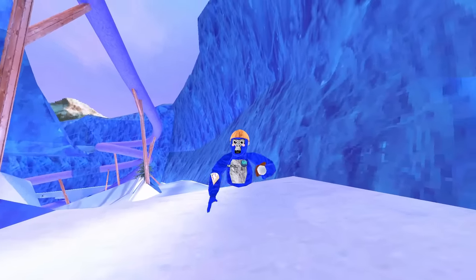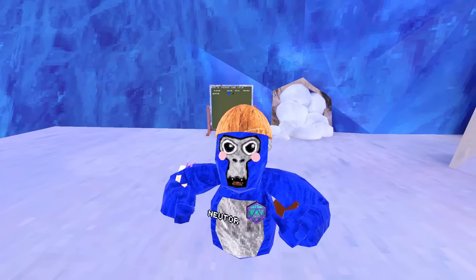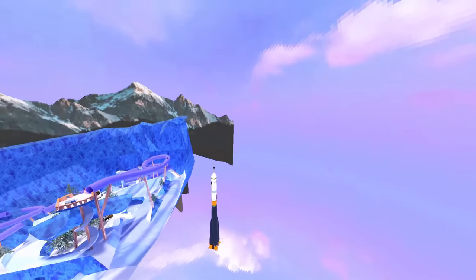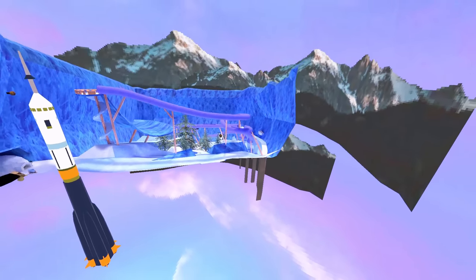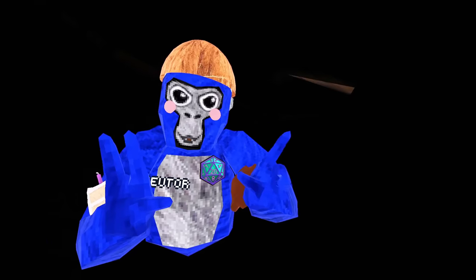I'm going to grab my bark mod menu, turn on fly and no collide, and try to get through this mountain and see what's behind it. The only downside to using mods is I won't be able to see what's actually behind it — I'll just be able to see permanent objects. Permanent objects are objects that stay in the map even after loading out. One example is the rocket ship, which is always loaded in. And one thing that strikes me as weird is that even after blocking the tunnel off, they left the hitbox in here, which makes me think they're going to be adding a new map behind mountains.